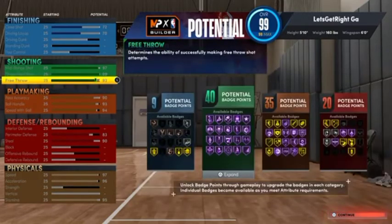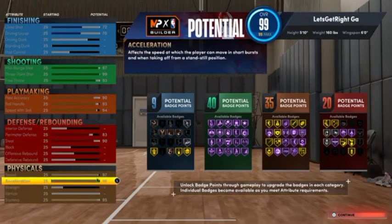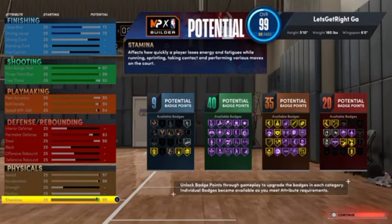We got some points to play with, so we'll put the rest on free throw — bam, 93. So when you look at it right here: I just gave y'all 9 finishing badges, 40 shooting badges, 35 playmaking badges, 20 defensive badges. Total that up — that's 104 badges. Now, once you complete college and hit level 40, you can get a max of plus 7 to all your attributes and badges. This is a rebirth build, so you're already ahead of the game — you're looking at a possible 111 badges on this point guard build.